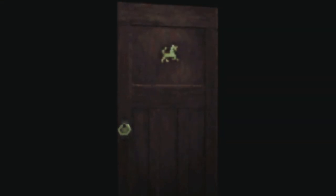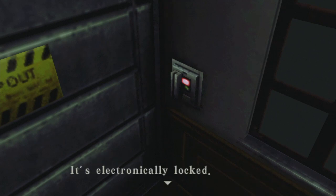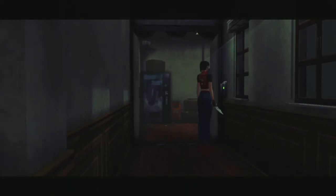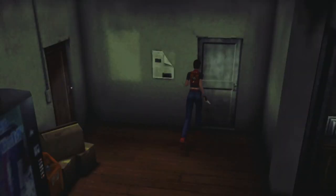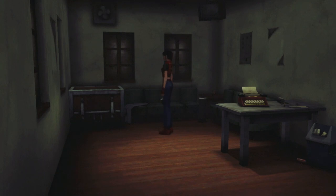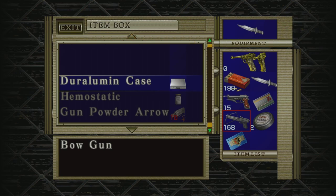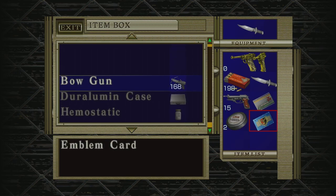I think we need to go and pay a little bit of a visit to the item box, because man, we really are pretty much up against it right now. Sweet, sweet freedom. Can't believe we had to use a health item there. I keep thinking about giving up on the knife, but I'll be honest — I kind of like having the knife around.